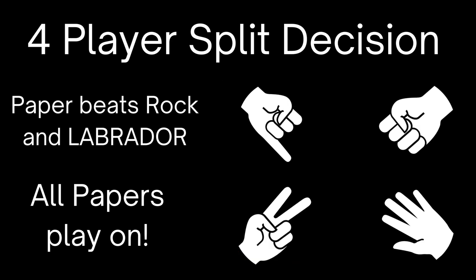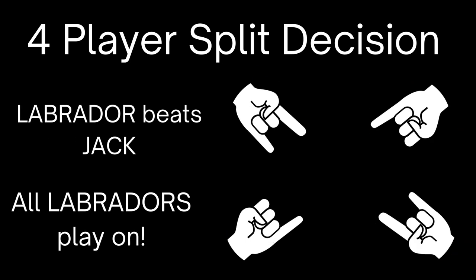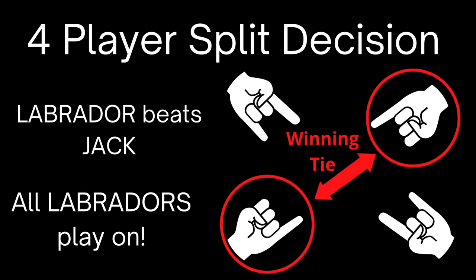We got a rock, a paper, a scissors, and a Labrador. Labrador loses to all three symbols — it's out. Rock, paper, scissors — three-way tie. Rock, paper, scissors play on. Here we've got a Labrador, a Jack, a Labrador, and a Jack. The Labradors win. The Jacks lose. And the two Labradors play on.